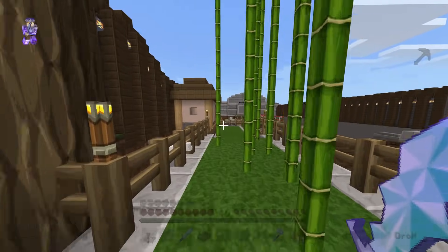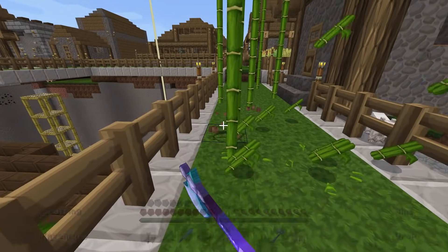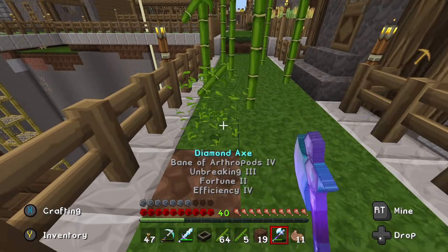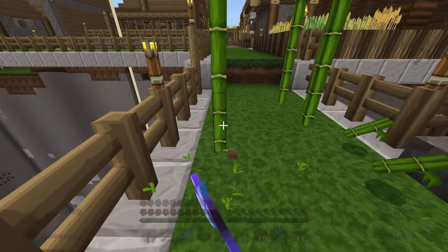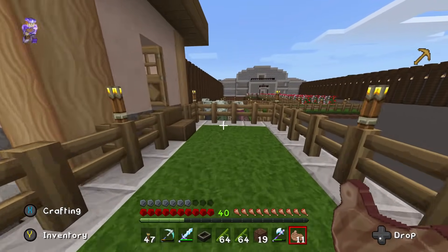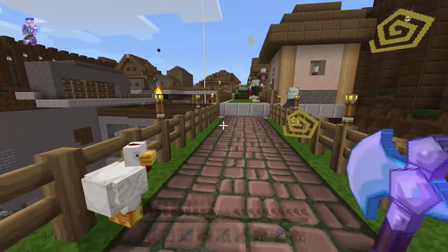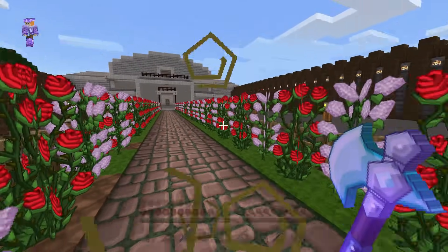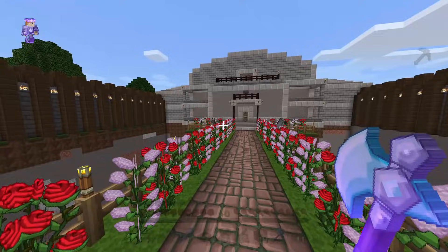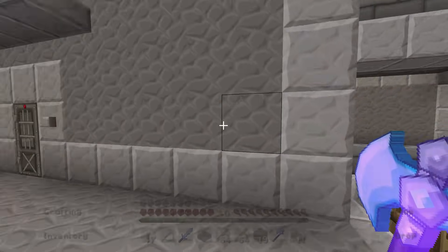We'll start with the main house. Ignore this bamboo — let me just go ahead and chop that, I don't know why that's there. I must have been trying to make a bunch of scaffolding or something. I closed that off because I was going to make a nice straightaway bridge from here to the village, but I just haven't gotten to that yet. I haven't really played on this world in a little while. I need to get back to it. But yeah, this is our first main house.